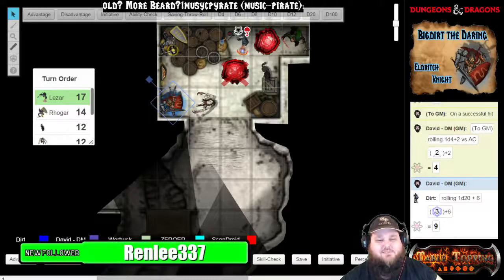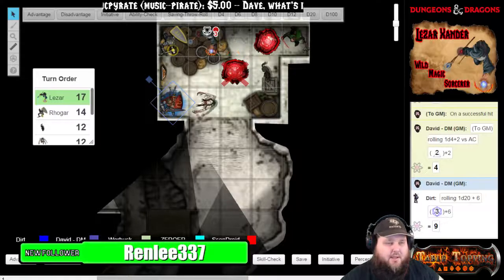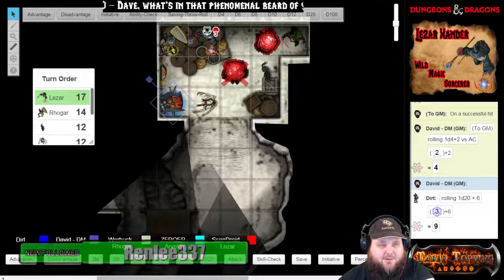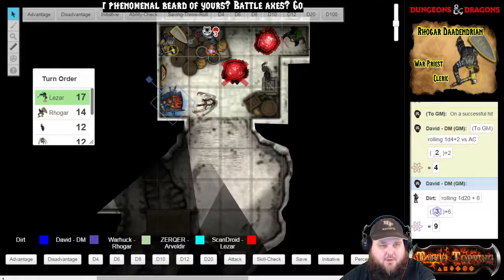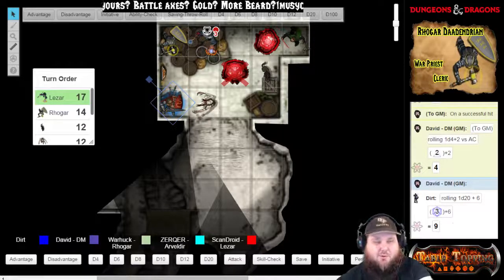I'm going to actually disengage. So you use your action to disengage? Yep. You used 10 feet of movement. These barrels are really starting to teeter and wobble and everything.